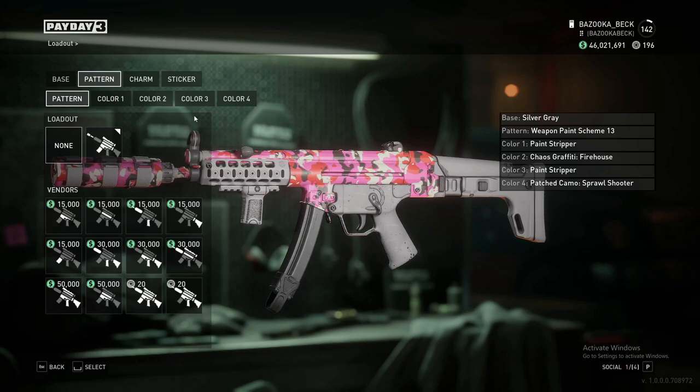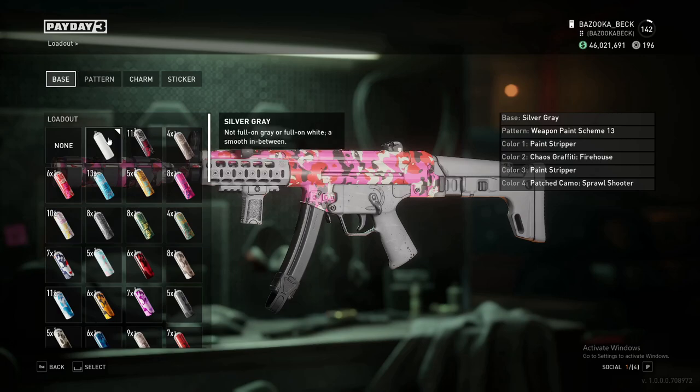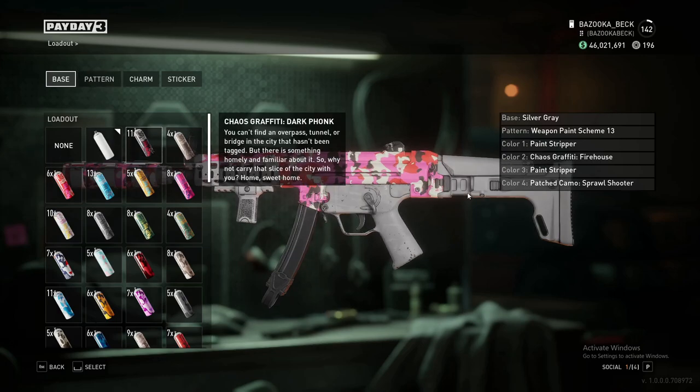If you put on a solid color anywhere, then it does not make it that pattern — as you can see, it makes it just a solid color. So it only changes different pattern colors to different patterns.